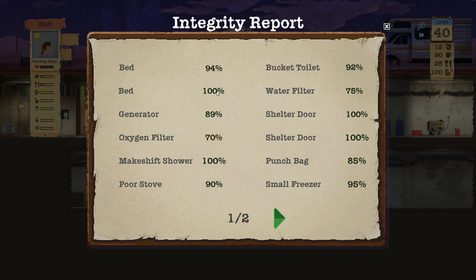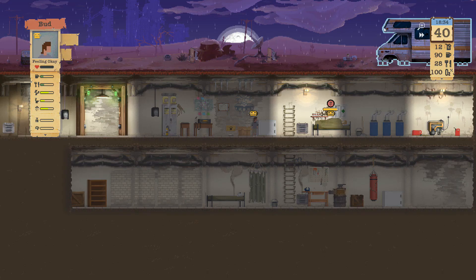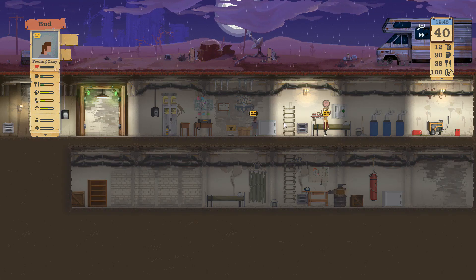Just double checking our pantries - 28 food, 90 water, 12 fuel, rabbits frolicking above. Oxygen filter needs replaced - as does the water filter. The generator's good. Yep, just those two.